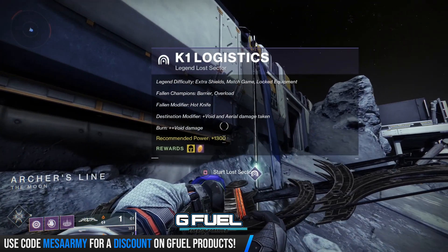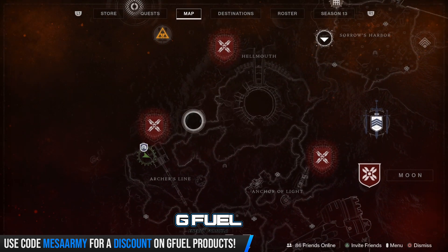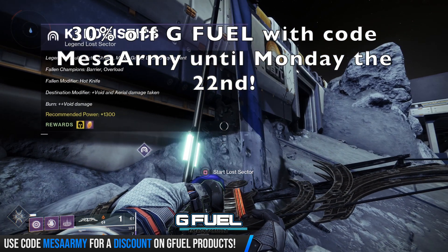New lost sector for the season: K1 Logistics. It's dropping exotic arms today. If you're looking for anything particular, these will rotate every single day between Earth, the Moon, and Europa.